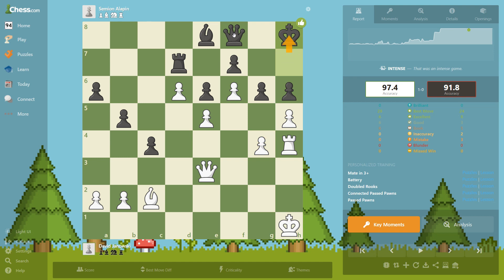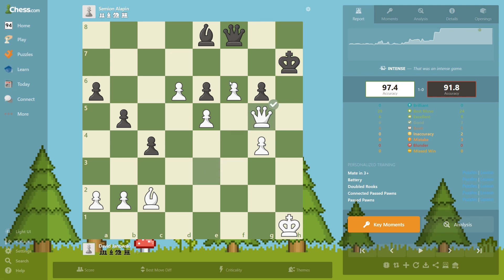He goes here to avoid a pin — takes. Now we can take, it's free. He has to take here but it is too late for him. These pawns are passed and protected.